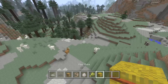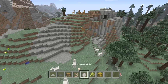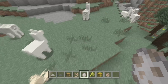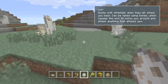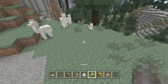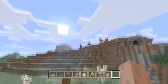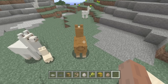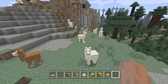They spawn in extreme hills biomes. There are four different colors of llamas — let's grab another llama egg over here. Wolves are scared of llamas, we'll get to that. Extreme hills biomes, guys: they spawn there. The four different colors are white, sandy brown, and gray.